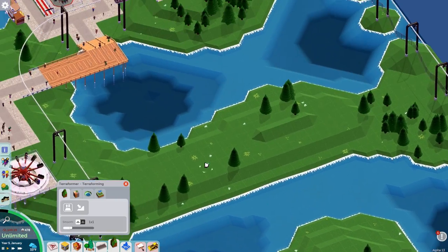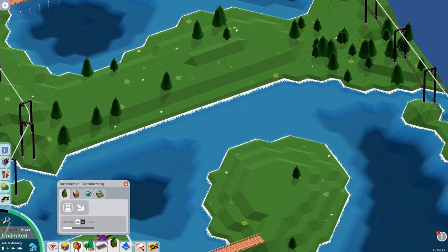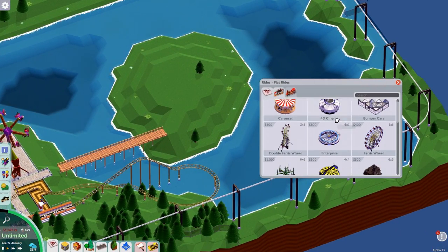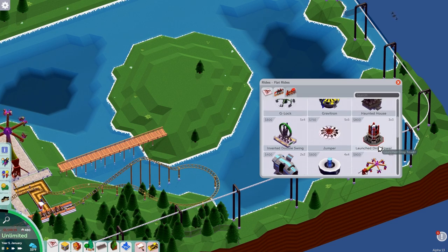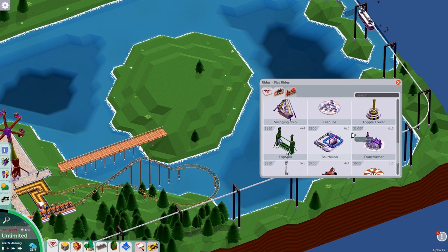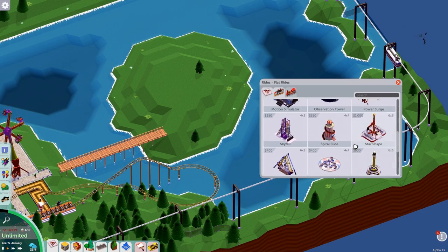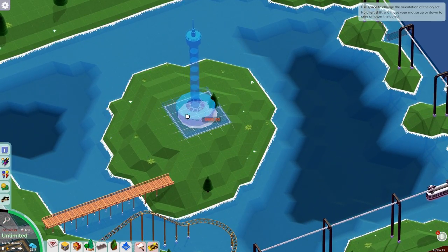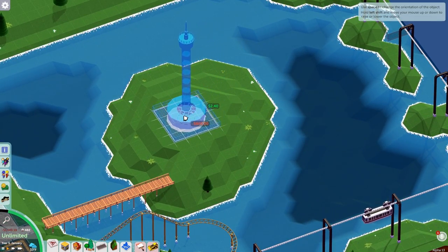I guess we're going to do something similar to this — we're going to go around it, and the ride's going to be in the middle. But here's the thing: we could either do the observation tower or the launch drop tower. And we're going observation because we already have the launch, and plus I wanted an observation tower here.